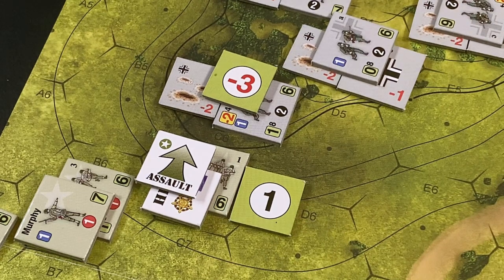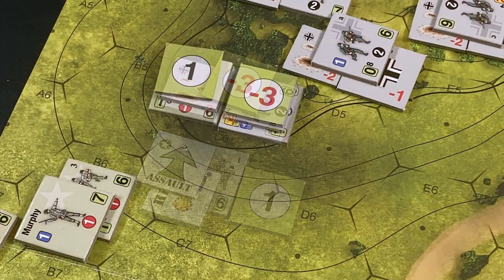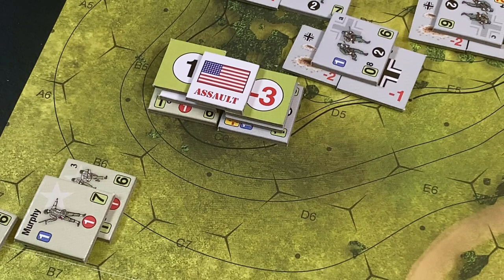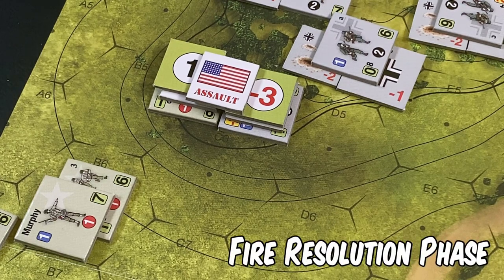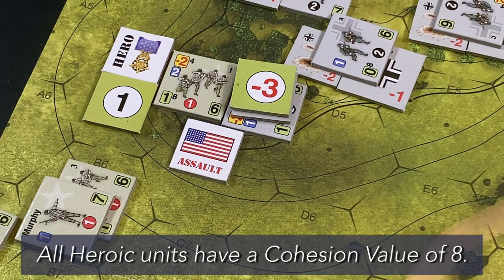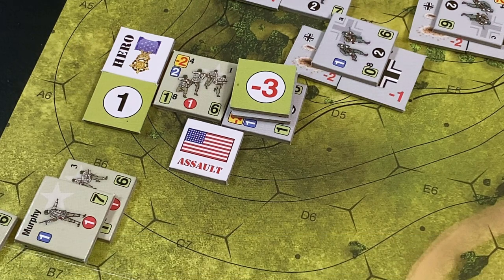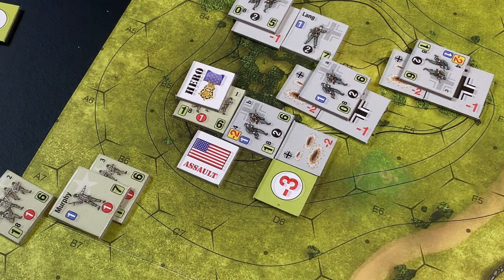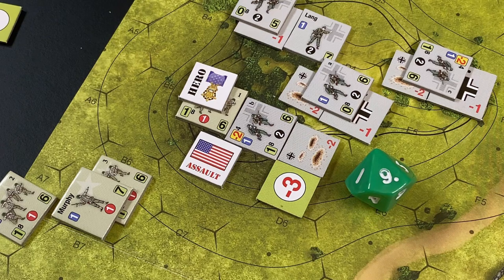The American First Squad, First Platoon is now placed in the hex with German Section B and the hex is marked with an American assault marker showing the American player is the attacker. Play proceeds to the fire resolution phase. The heroic First Squad now has a cohesion of eight. The roll is a seven plus one equals eight — no effect, because the final fire result must be greater than, not equal to, the heroic unit's cohesion of eight. We then resolve fire against German Section B: the roll is a nine modified to six.